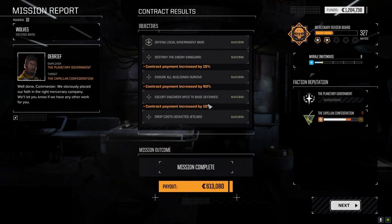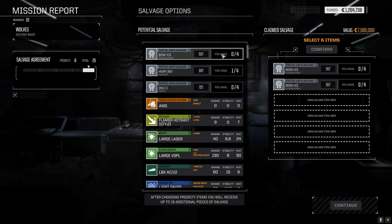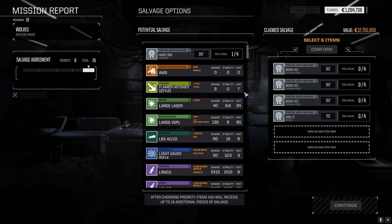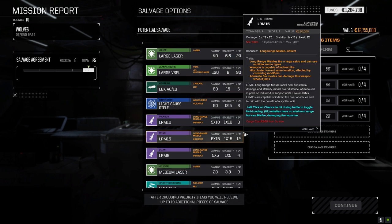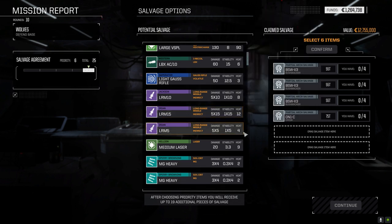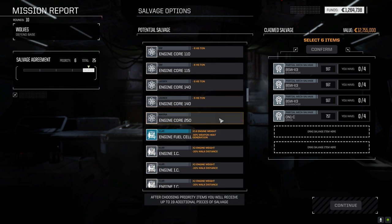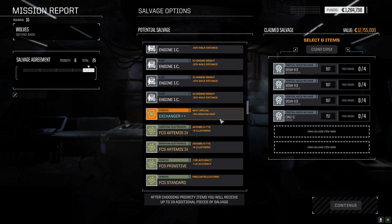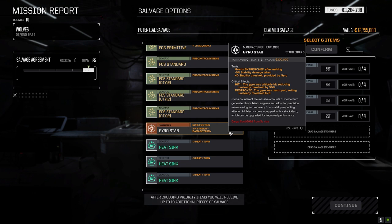Contract increased by 75 — beautiful. 613,000 — that's what I like to see. Three Bushwhacker parts, that's not bad, and one Orion part — we'll take all those. Hotshot plus one accuracy. LBX AC10. We don't seem to be having very good luck with those guys. Thunderbolts. 250 core — we've got one of those. We've got an Artemis. Gyro stability — entrenched after walking, minus 5% stability damage taken, 40 threshold by the gyro. That's actually pretty good.